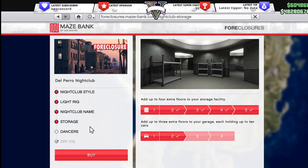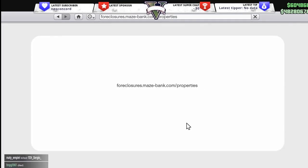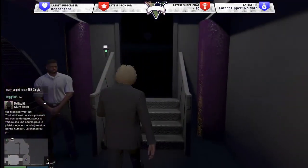You also have garages, and if you want dancers you can have different styles for them — two girls, two boys, and so on. I'm not going to showcase that because it's not that important. Let me show you guys how to make money with the nightclub.